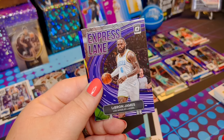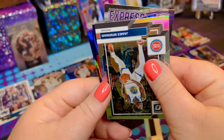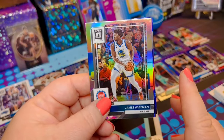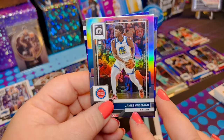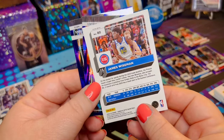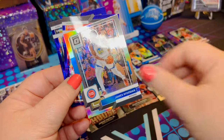Another LeBron James — we've got an Express Lane here. And it looks like we've got a holographic for Wiseman. It is a bit of a pet peeve of mine — let me know if you agree. Golden State Warriors on the jersey, Detroit Pistons card. Like, why? Can we not wait for him to be with the Pistons playing? But that's okay — maybe it makes it more rare. Maybe that's a thing. Set that base over there.